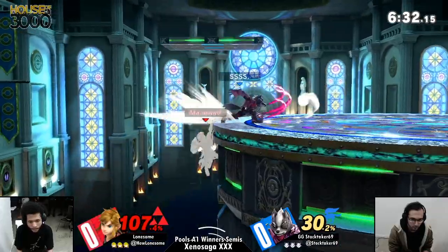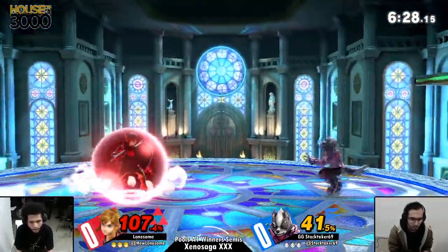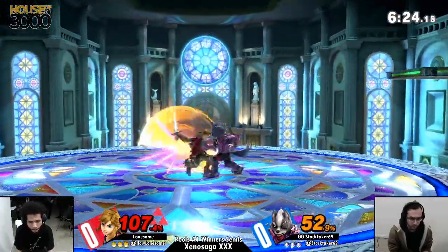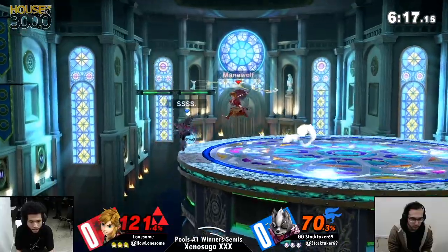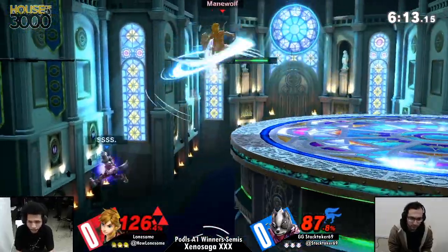Wolf's back air is essential to killing, and I think you'd want to take Wolf somewhere where back air doesn't kill that early. At this point though, Wolf has such high air speed and an amazing short hop — he might be super willing to cover all of the center space using his jump to get out there.